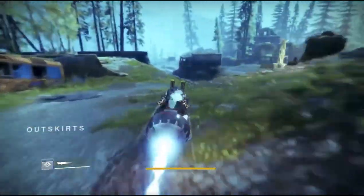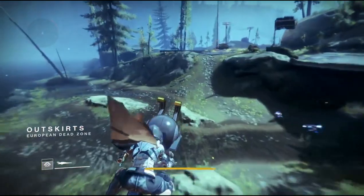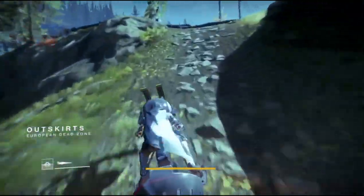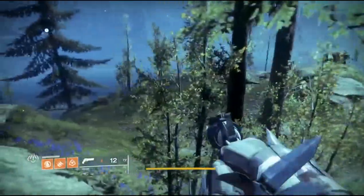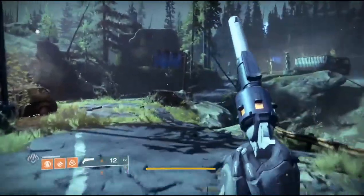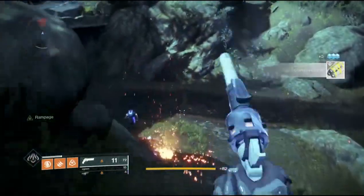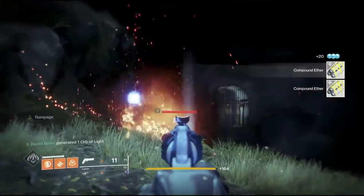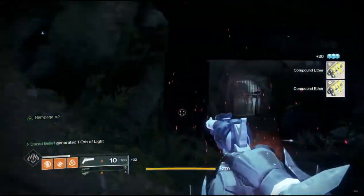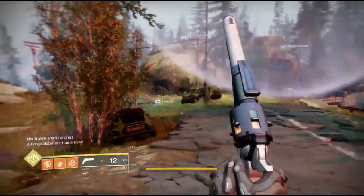Once you're at this spot, this is the location where the high-value target spawns. Once you get here, you just want to kill some fallen — you need 25 of them to get your compound ether. It doesn't matter which high-value target you kill to get your core, just as long as it's one of the new ones. I go to the Outskirts because you can get the fallen while waiting for the high-value target.